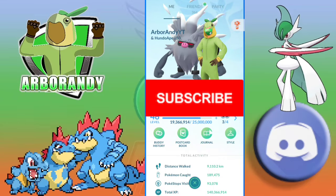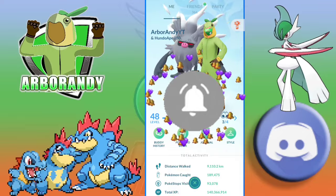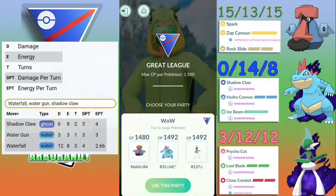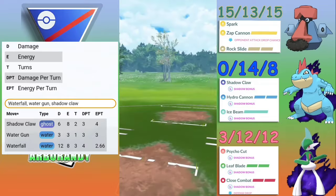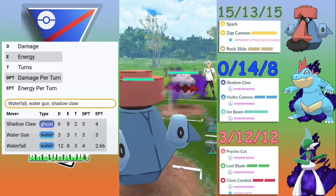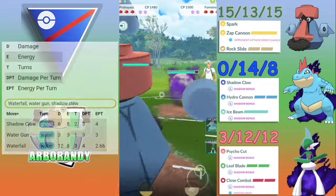Let's take a look at Shadowclaw Feraligatr and Psycho Cut Gallade in the Great League. Looking at the fast moves on PvPoke, we see Shadowclaw is an instant upgrade — we do sacrifice half as much damage, but it gains the same amount of energy taking less time, having a two-turn fast move versus a three-turn fast move.